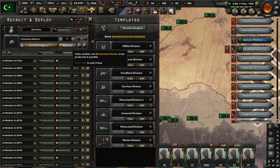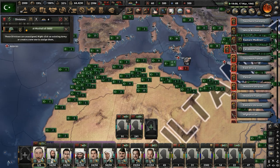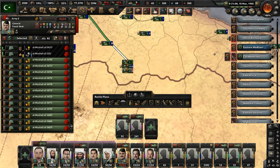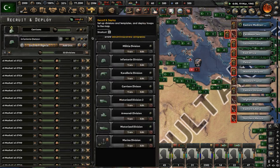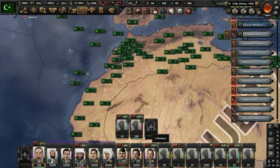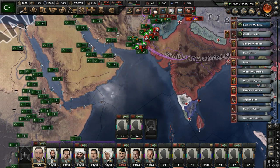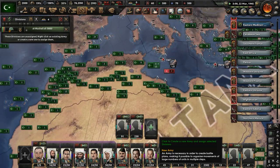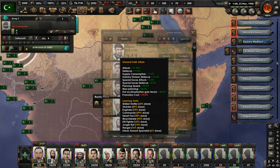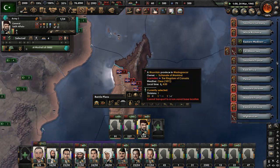We're going to have some divisions deployed shortly. Let's set up a huge queue to have more divisions made at a faster pace. We lost some convoys and there are Canadian troops in Madagascar — they're going to take that entire island at the rate we're going. Let's get a whole new army set up and send them down to fight those troops in Madagascar, because we don't want them to have a launching pad for any naval invasion into Africa.